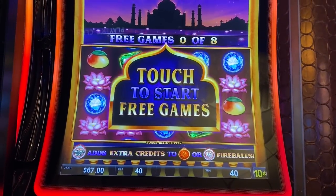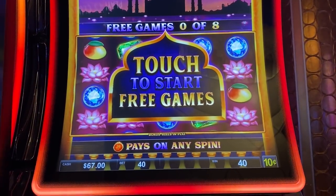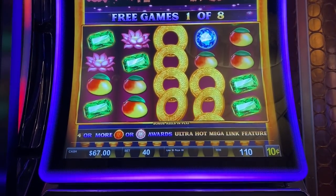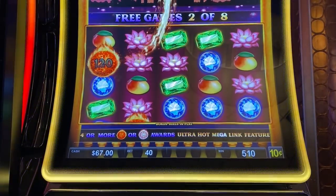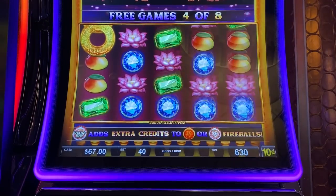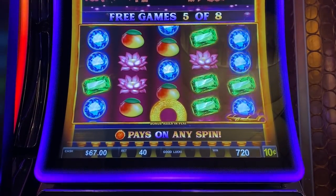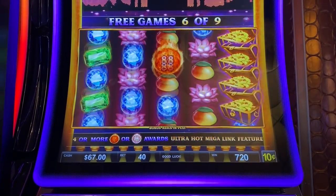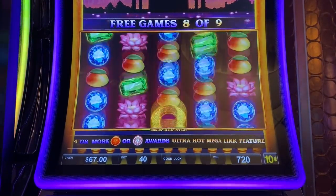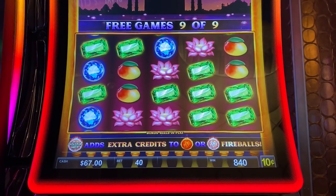I just got my very first bonus ever on this Ultra Hot Mega Link — I'm playing the elephant version. Those are my progressives here, I'm doing dimes, four bucks a spin. Well, it's nothing to write home about but I'll take 84 bucks.